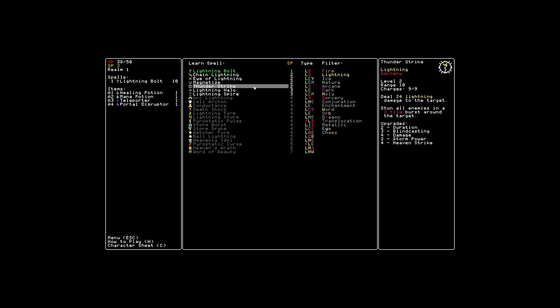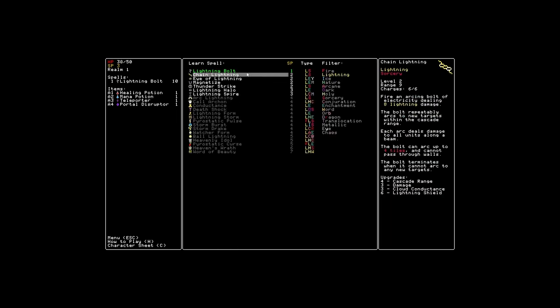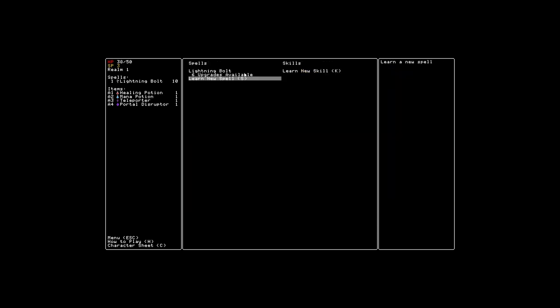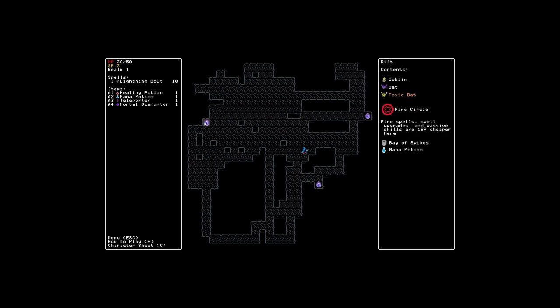So there's thunder strike — deal 24 lightning damage to the target. Chain lightning is probably what we're going to want: an arcane bolt of electricity dealing 8 damage, and the bolt repeatedly arcs to new targets within the cascade range. So that's kind of what we're going to go for — a very cascade-heavy lightning bolt run. Sorcery is going to work out pretty well for us.